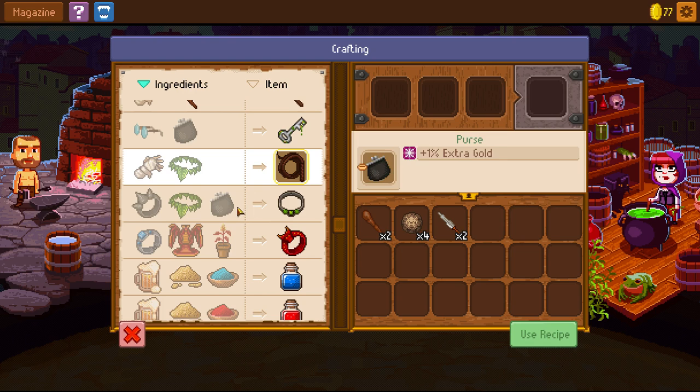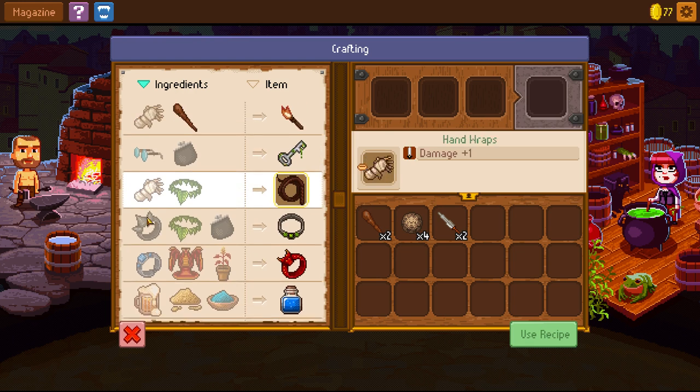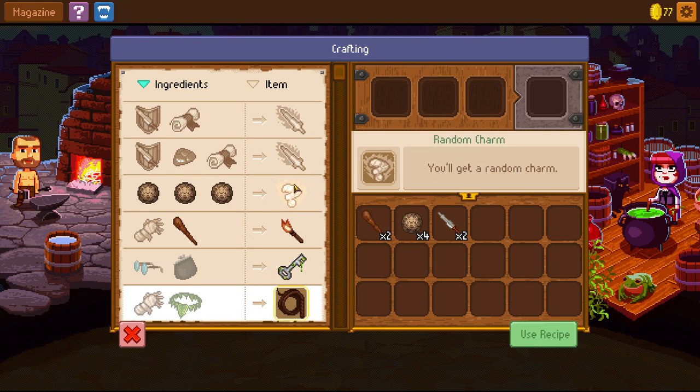Spiked Ring: loincloth and purge — critical threat, damage, and initiative. I don't think we can buy a Spiked Ring, but we might be able to. Dragon Statue is ridiculous — I don't know why you'd ever get rid of that. We have seven pollen, blue die, energy elixir, energy potion. I think it's worth using the recipe to get a random charm, because we might get that Crystal Ball. For making magic weapons, shields, and armor... we could buy an Enchanting Scroll for 50 gold, but I'd rather save up.